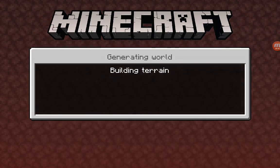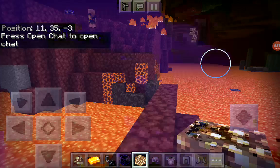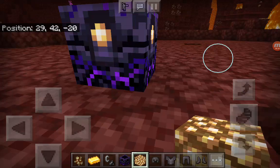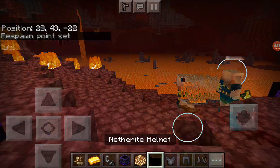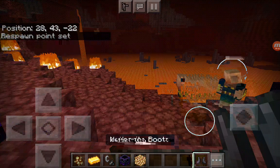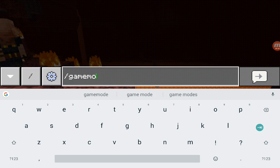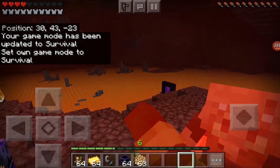He basically hits twice and you're done without any armor. Now I'm going to put on the Netherite armor and you'll see they spawn trying to protect the bastion. With Netherite armor it won't do nearly as much damage compared to no armor — see that? It just takes one hit off at a time now.